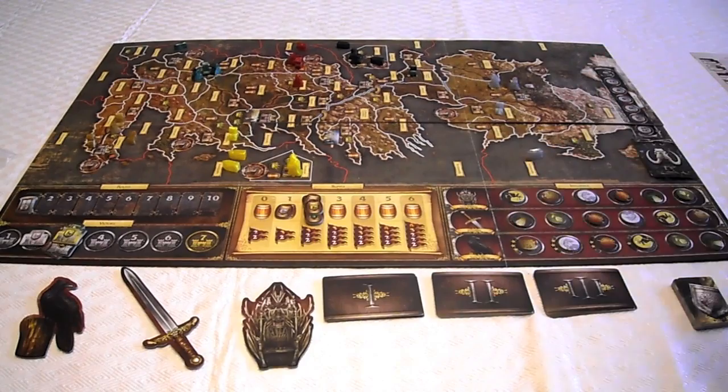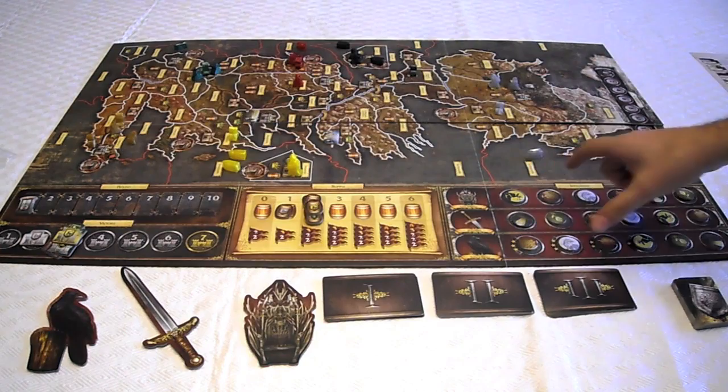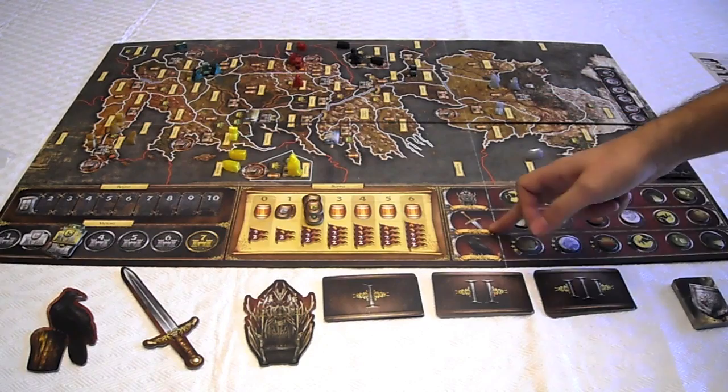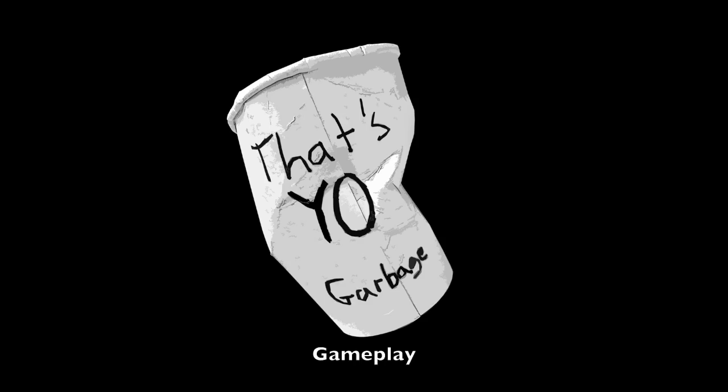Westeros cards are played one per turn. The Iron Throne is here, the Sword here, and the Crow — those give special abilities to whoever is first on the various influence tracks. If you're number one you get the Iron Throne, the Fiefdom track gives you the Sword, and the King's Court gives you the Raven. We also have the Wildlings track, which moves up when you play Westeros cards with the Wildling symbol. When the track hits 12, you flip a card — basically the Wildlings attack from the Wall.